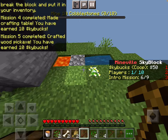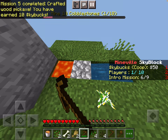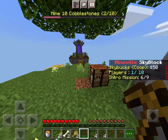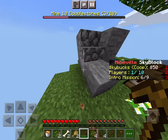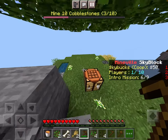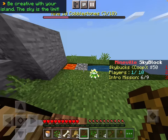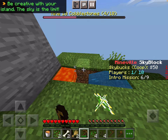Pickaxe. Mine ten cobblestone. Let's see how this works. So far this seems like just ordinary cobblestone. I actually placed down something over here. Where is it? Don't tell me it disappears. Oh my god. I'm not sure if I like this skyblock too much.